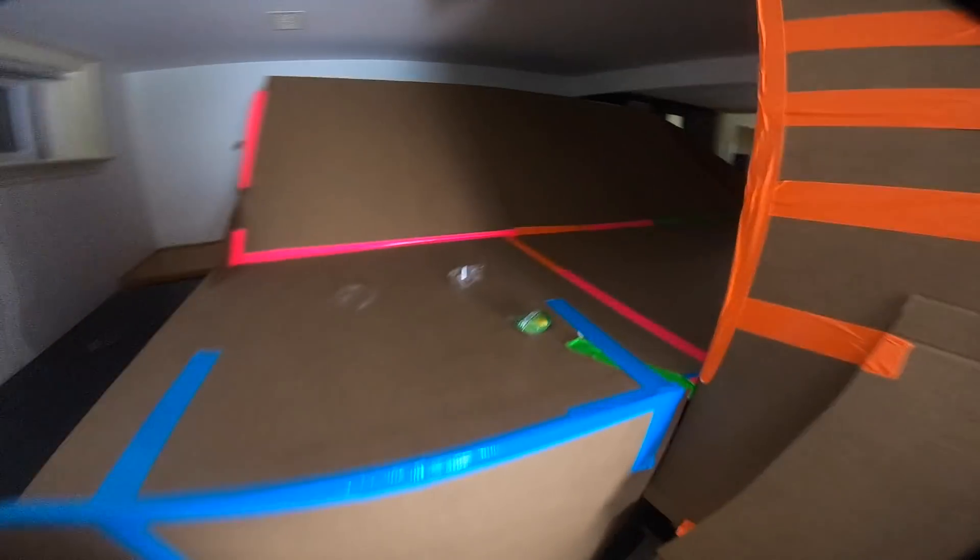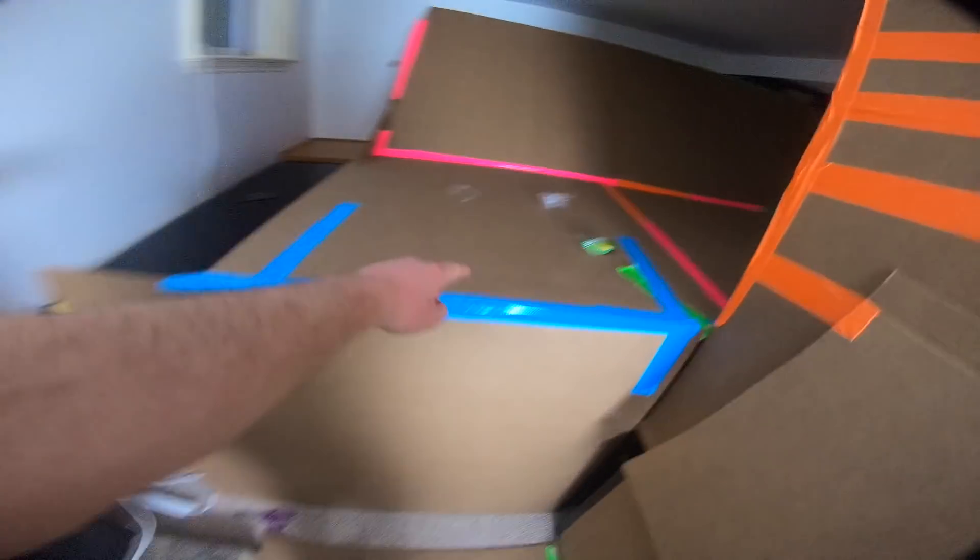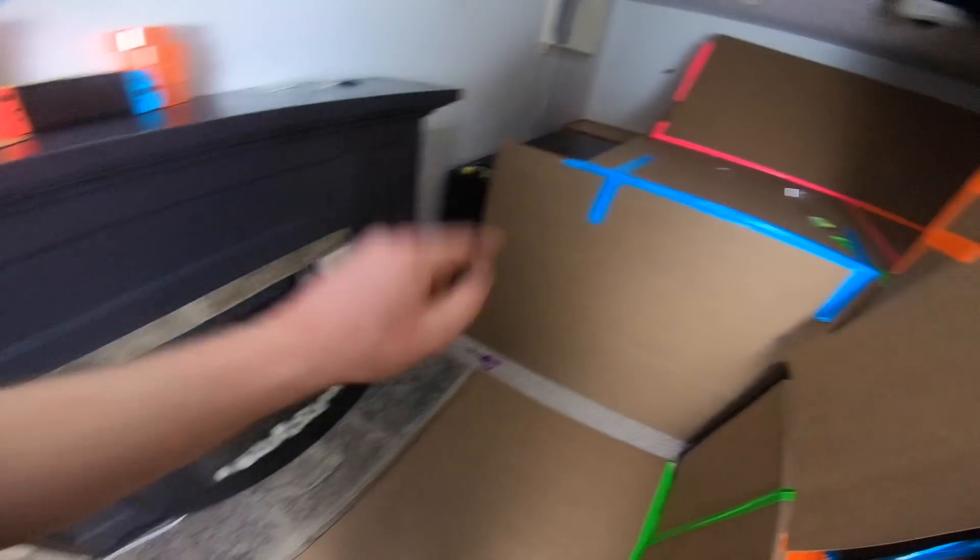Over here we have the entrance to the main box fort which goes all the way around. We still have to build around the fireplace and I still have to get in and build the kitchen. This is a billionaire's box fort and it's coming along awesome — it's so huge it's hard to wrap my head around. Now that the movie theater is looking awesome, I think it's time to set up the kitchen, and we definitely need food in this billionaire's box fort.